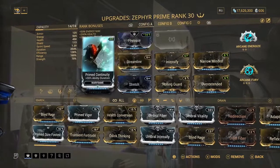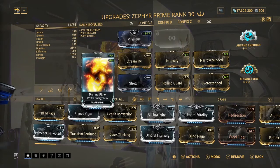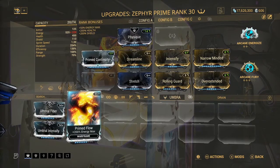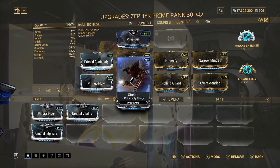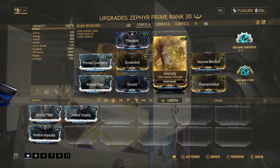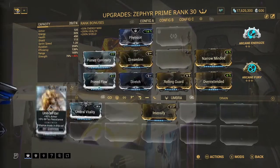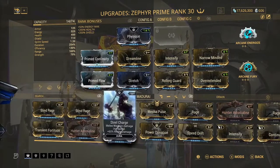For the mods, we've got Prime Continuity for increased ability duration. We've got Prime Flow for energy - we want a nice amount of energy because with Arcane Energize, if you have no Prime Flow you only have 225 energy total, and Arcane Energize won't proc as effectively. Stretch is on here for range. Streamline is on here for efficiency. I put Intensify on here just because I don't want the strength to be too low - without it we'd only do about 64 damage per second, so I just threw it on since there wasn't really any other mod that would work better.